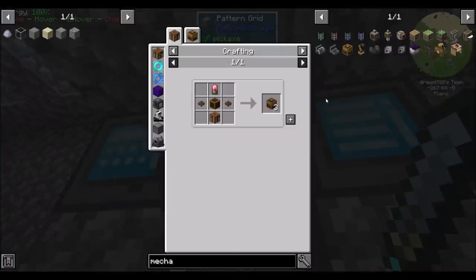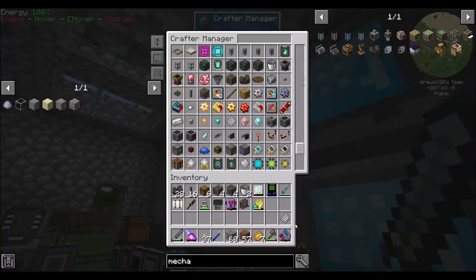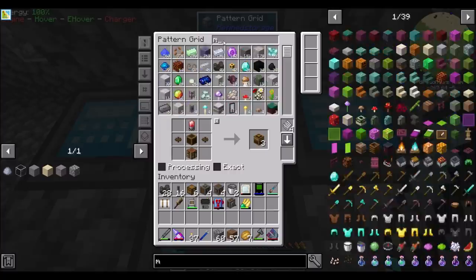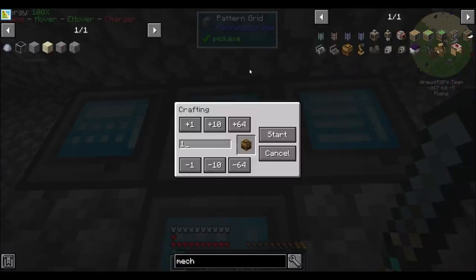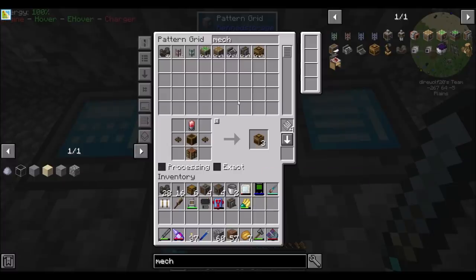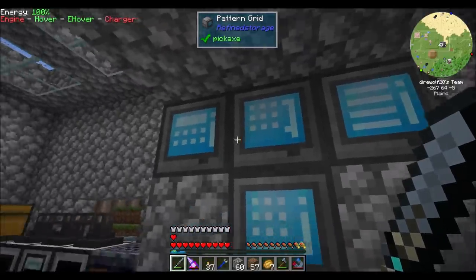I'm going to probably teach you how to make these. One thing I really want to figure out is how I'm going to automate the electron tubes as well. Because if we want roughly 21 of these mechanical crafters — because that is what we need — do we have the stuff for that? We do, but we're going to be short on polished rose quartz pretty soon, which is a bummer.